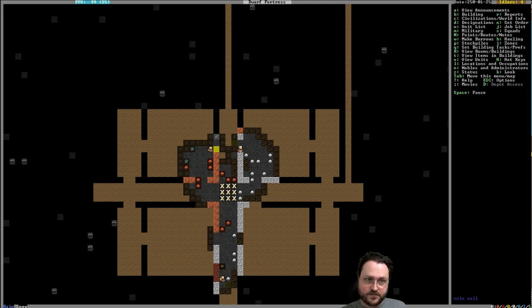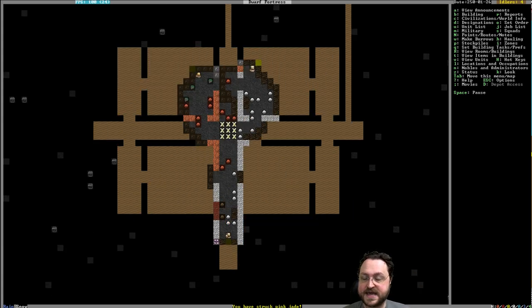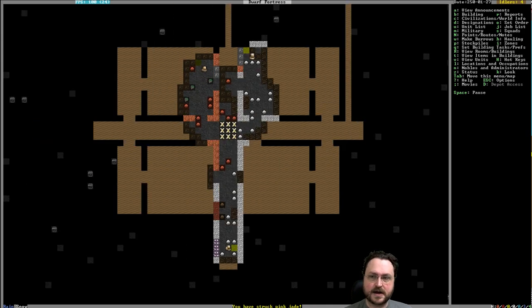Someone suggested using bees to make mead — you'll not be sowing anything, just like the Greyjoys. We're not going to disallow any sort of food activity; we're just not going to farm, which is already going to make it pretty hard. I do like the idea of beekeeping. I don't know if I'll set up an egg industry — it doesn't feel quite as cool, but we might, especially as it grows.